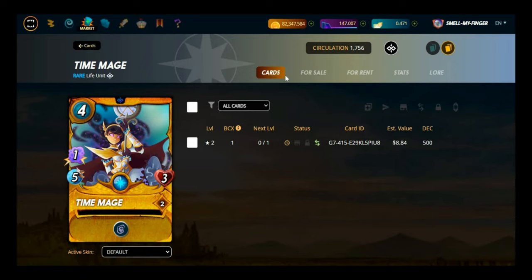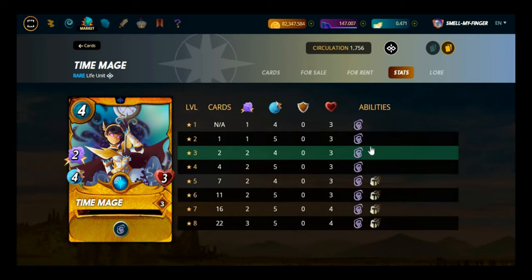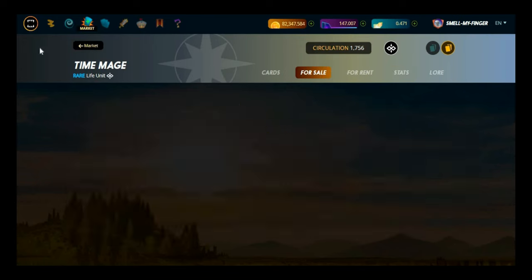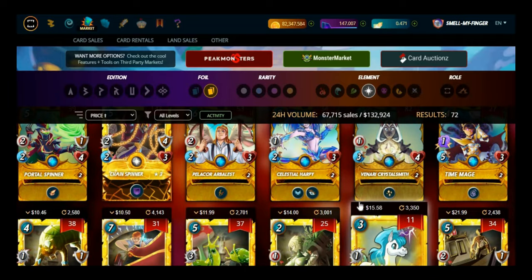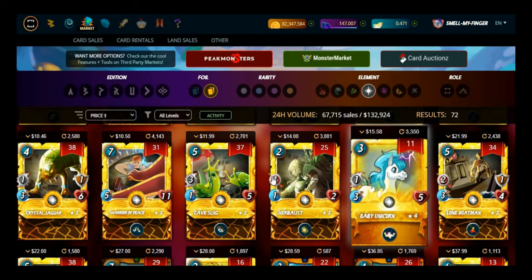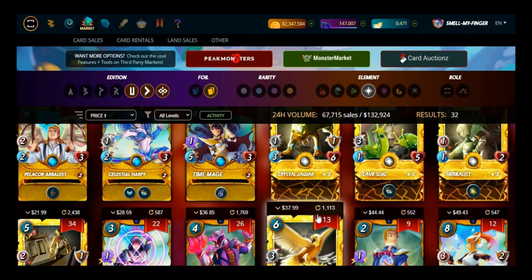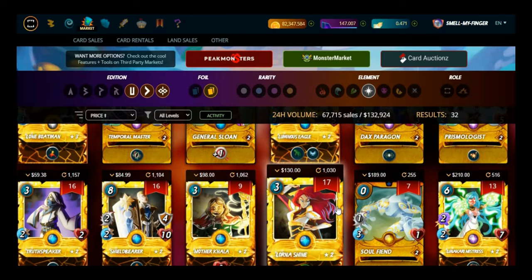I've already got one of them. If I get two it'll give it another attack and reduce its speed. I might leave that one just for now — it's doing what I want it to do. I'm just sort of half talking to myself deciding what I want to get. I'm positive this won't be in the next set because I'm trying to set my decks up more for the new one, and it won't be in there.